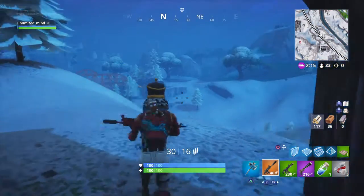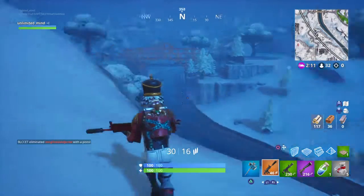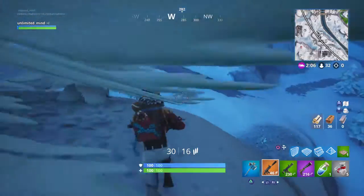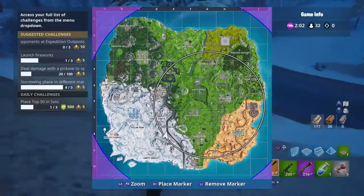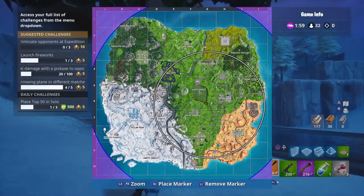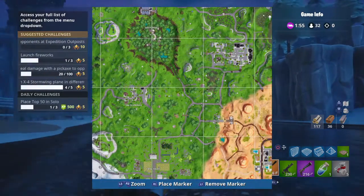It's green rarity. So let's see — which one's the nearest expedition outpost? I don't know where else there's an expedition outpost. The expedition outposts are red.